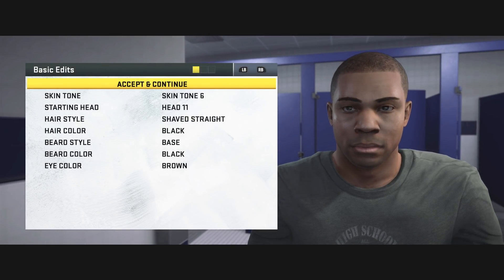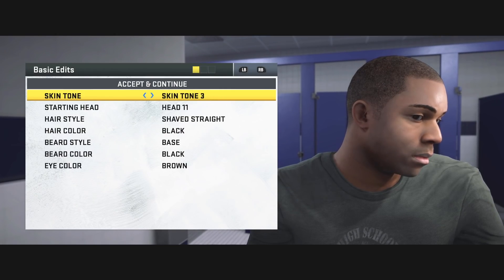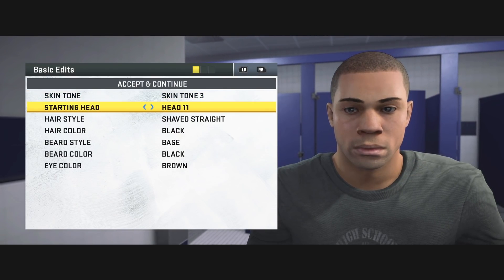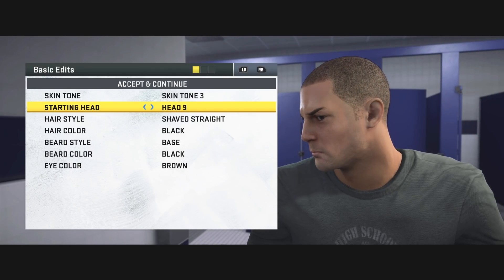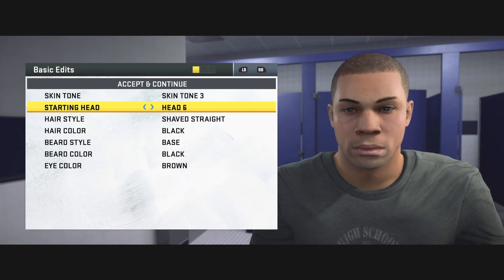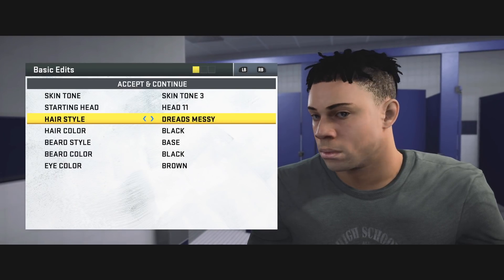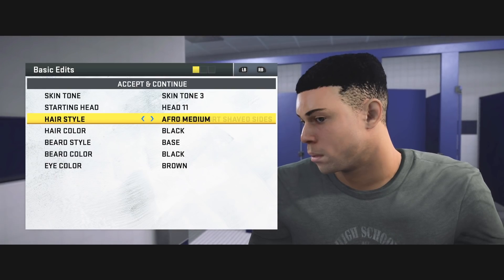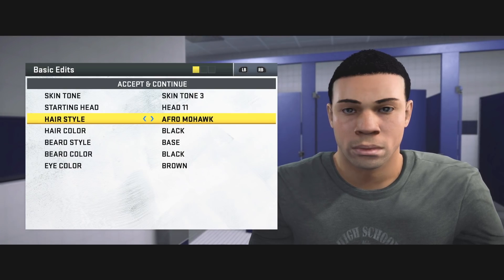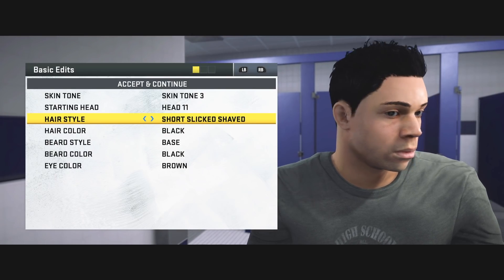Right off the bat, it looks like we are about to make our college decisions soon. But to start things off, we're in the bathroom and we get to create our player. Check out the creation tools this year — you get to have a skin tone, a starting head, hairstyles, beard styles. The first thing I did was check out all the hairstyles. They got the double lines, a bunch of different afros, and the baby dreads as well. We might have to pick that one, honestly.